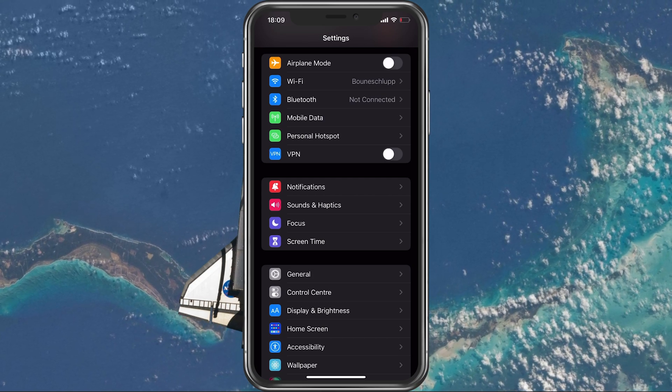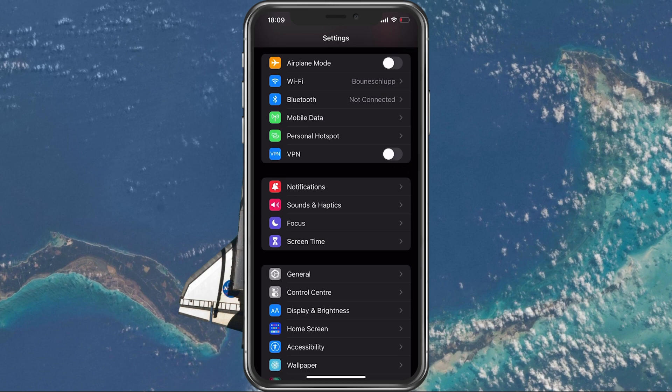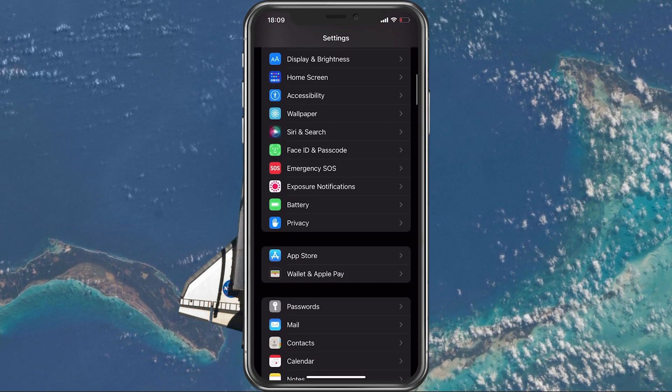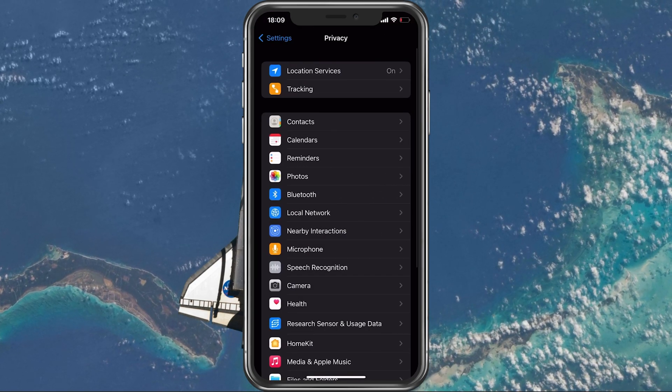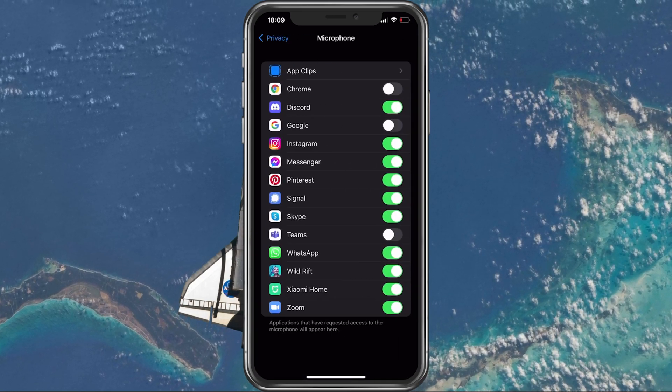After changing your connection in your WiFi settings, make sure that Wild Rift is allowed to access your microphone. In your native settings, navigate to Privacy, then Microphone, and make sure that Wild Rift is enabled.